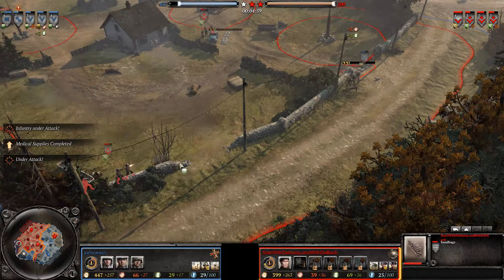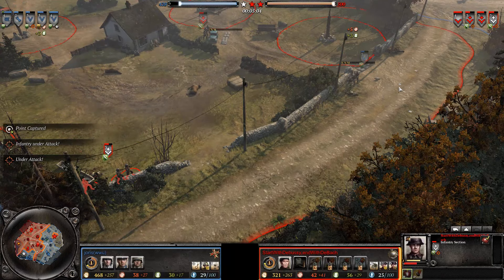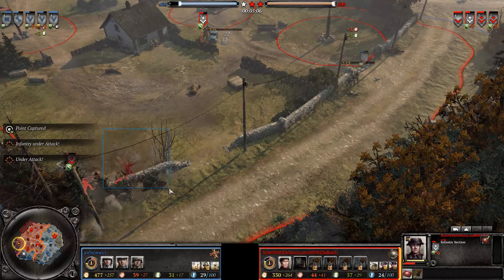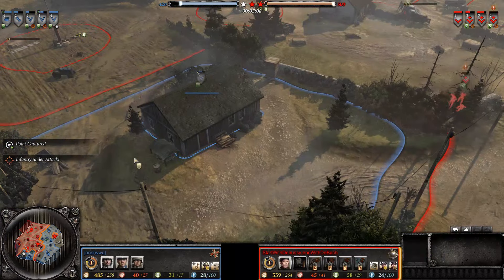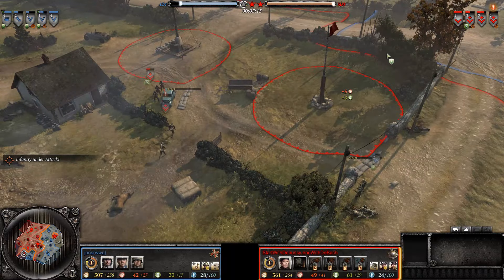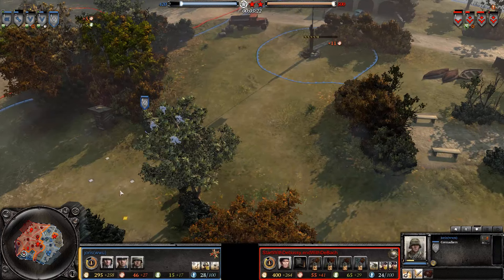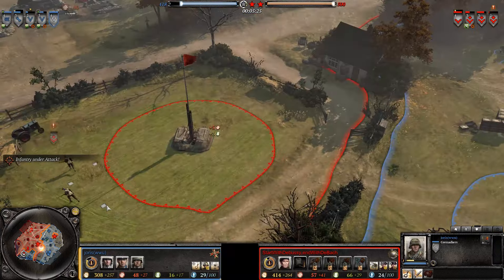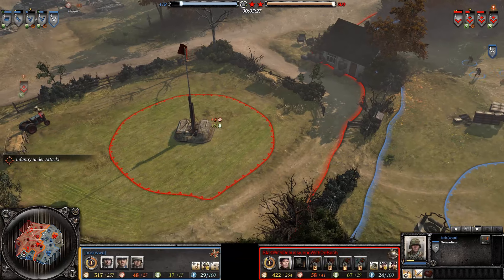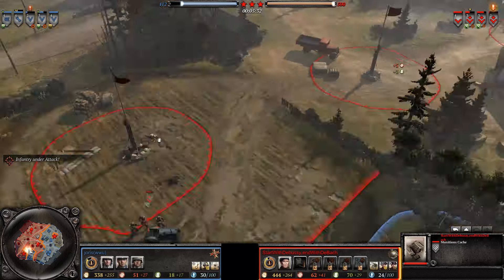The problem with that is it allows the Brits to catch them in a bit of a pincer flanking fire — northern crew and the southern crew. A cheeky rifle grenade comes out from over top, takes out one model, almost takes out the entire squad. Joris, in the meantime, not being too active up here in the north, with his own grenadiers sliding in and around — perhaps to decap this munitions point and bring it over to German control. Destroying this munitions cache would be quite a big win, I would say.